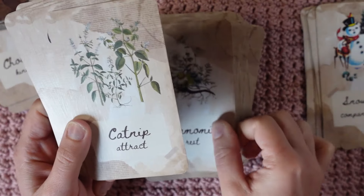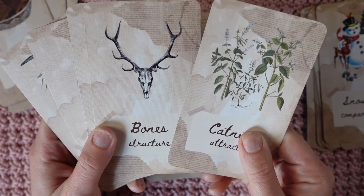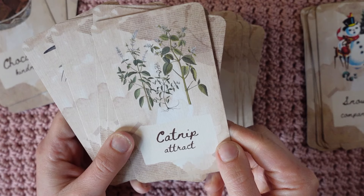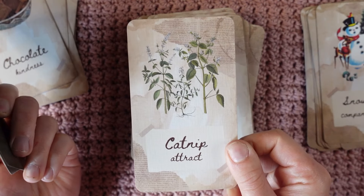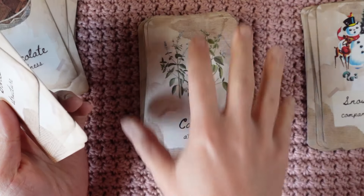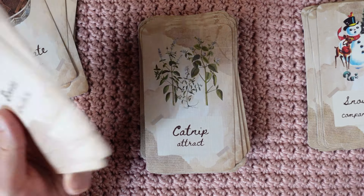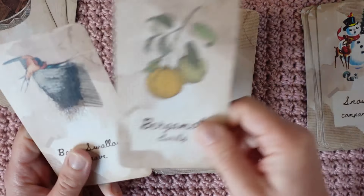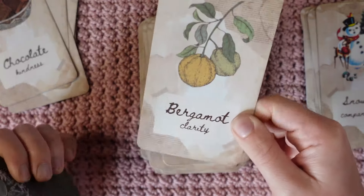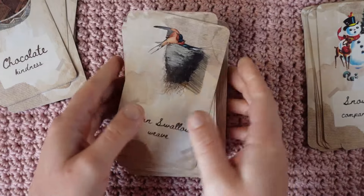Chickens, yes. Chamomile, yes. Catnip — we're gonna say yes. I don't know that I grow this or that I will, but for now. Bones, yes. Bobcat, yes. Bluebells, yes. Bergamot — this is gonna be a no. Barn swallow, yes.